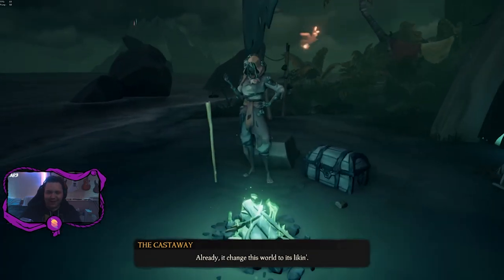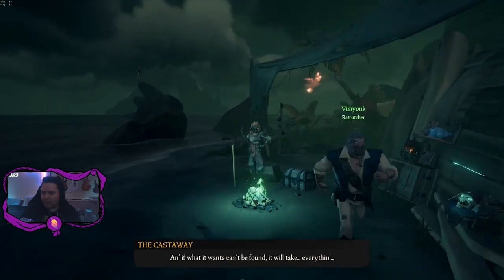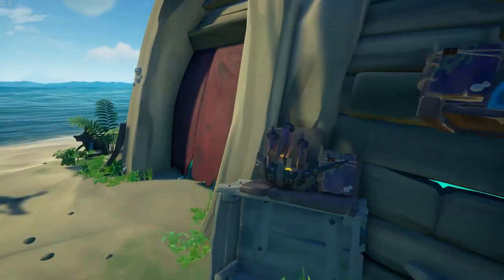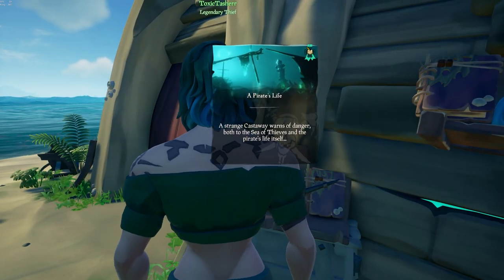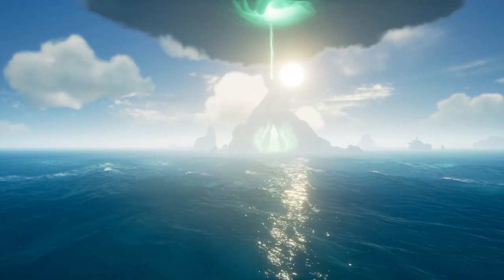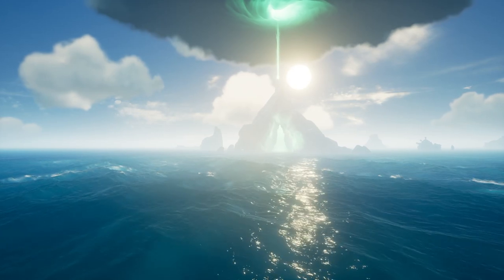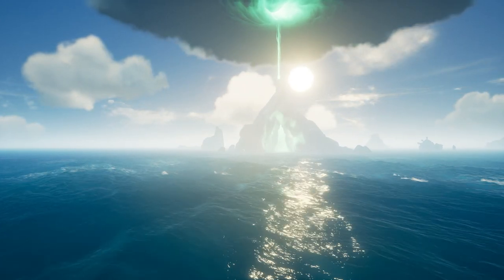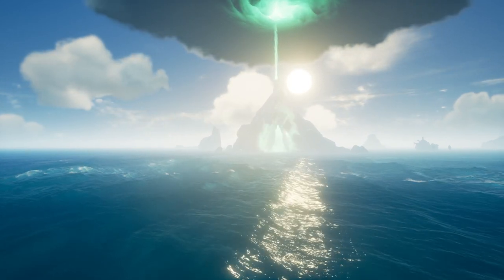So with that out of the way, sit back and relax. We're going to go through how you can complete Sea of Thieves: A Pirate Life in the most spoiler-free way possible. To start this tall tale you'll need to go to the Castaway Camp, which is located on any outpost in the Sea of Thieves world. Make your way down there and interact with the boat to start this tall tale. From that point on you will have some commentary given to you by the Mysterious Stranger, and eventually a portal will open not far from where you are standing.